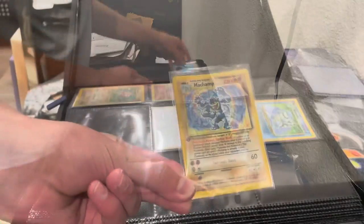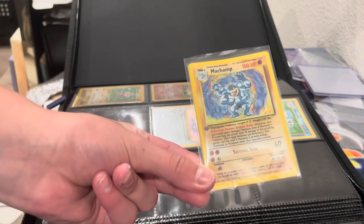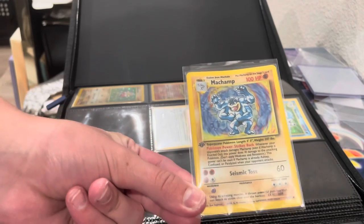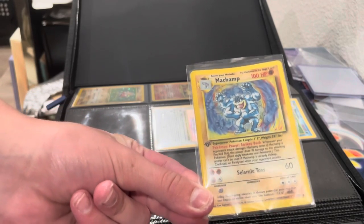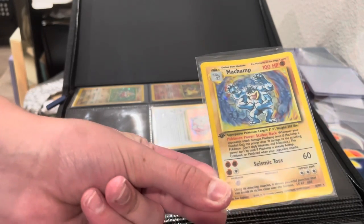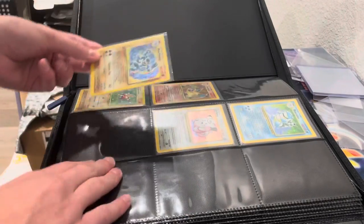I forgot about this card. This is a Machamp from the theme deck, and it is the first edition version because they didn't make a Machamp for the base set unlimited — it is just the card from the theme deck. So it says 8 out of 102, so this is the card that goes in the number 8 slot.